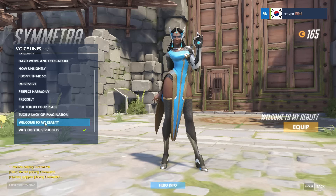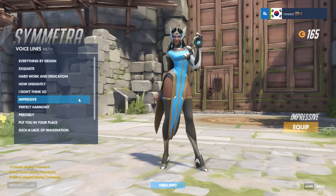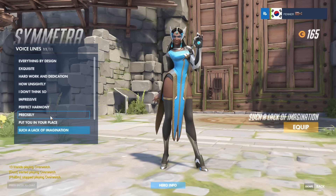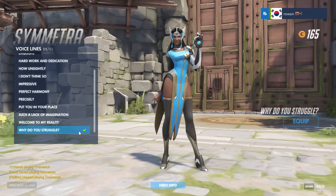Next up is the voice line. I think the best way to pick a voice line is either one that sounds awesome or one that is going to make the opponent salty. I don't think there's one from Symmetra that sounds particularly awesome, so I went with 'Why do you struggle?' I can just imagine someone running through a turret room, dying a slow painful death, and I'm spamming this in the background while they're getting really salty.